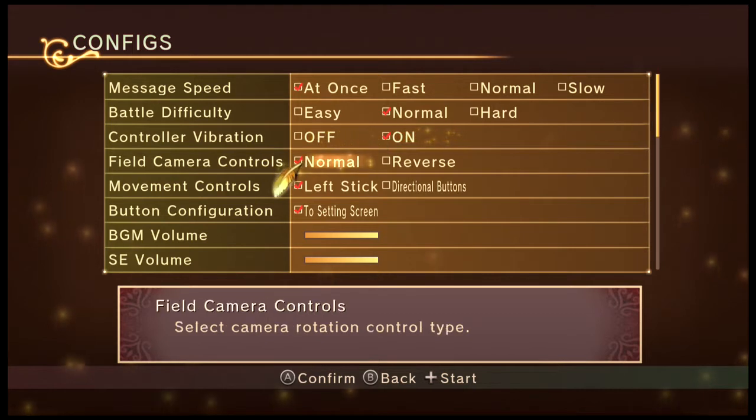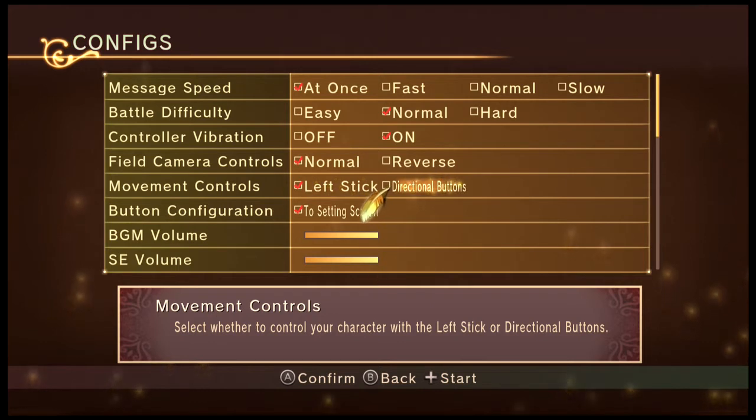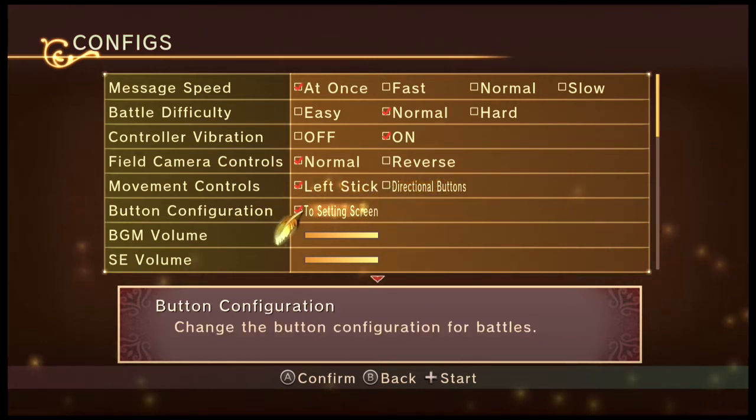Rumble is on or off — I'll put it on. Field camera is normal or reverse, which basically means you want to shift the camera in different ways. Movement stick or directional button — I'll put it on left stick, I like the left stick.